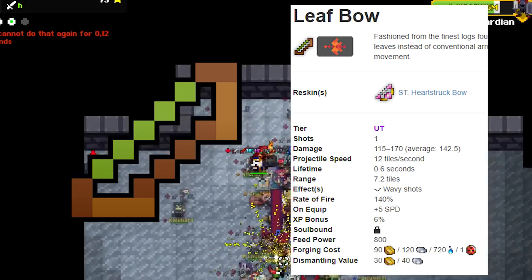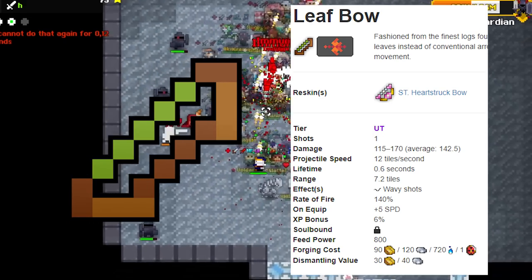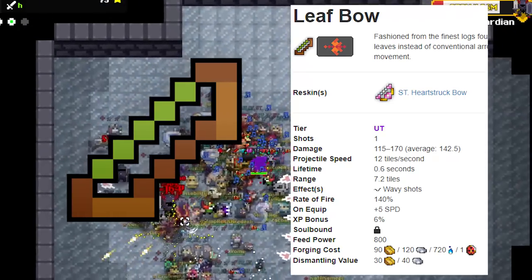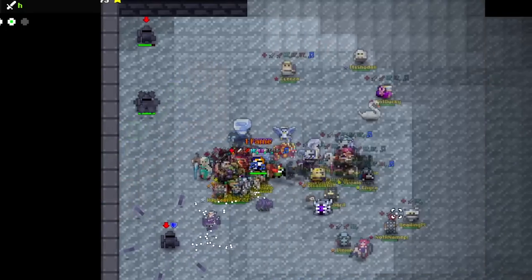After Swatz had hacked the game and we got the UT week, I traded my Leaf Bow for a Seal of the Enchanted Forest, a Prot, a Puri, and a Coral Bow — probably the best trade I've ever done in Realm. This bow has a place in my heart and therefore it deserves the number 7 spot.